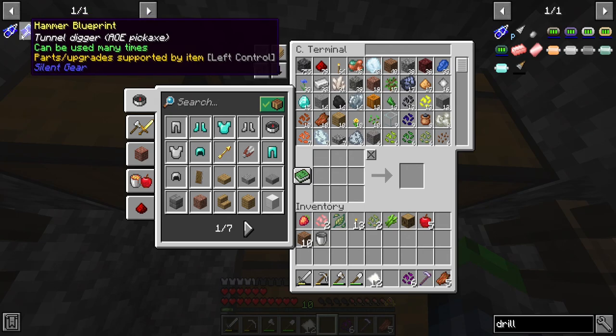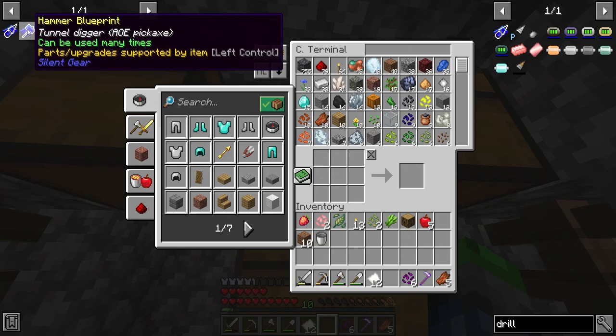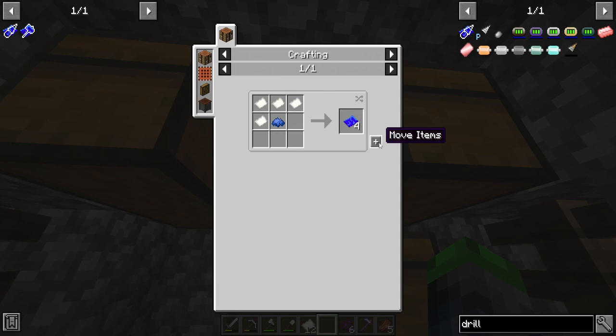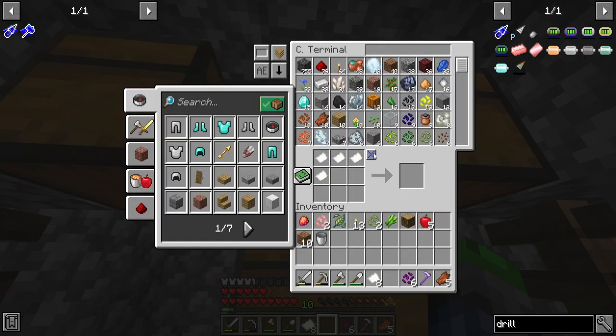We're going to be testing two things out today: the hammer and the drill. I'm pretty sure we're going to be using the hammer because it says it is an AoE pickaxe, which is exactly what we want. So that is going to be the goal for us today.